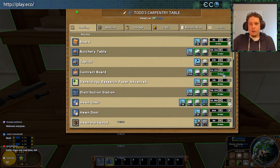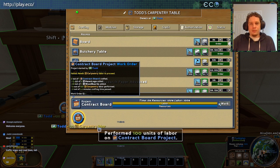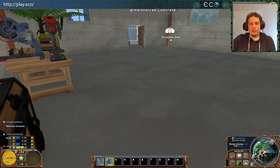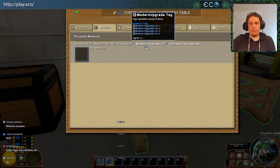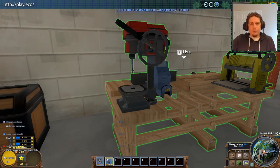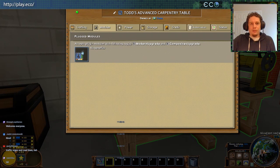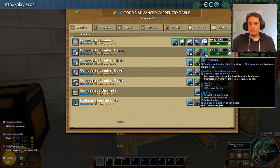I'll go ahead and start something — we'll do a contract board, maybe help some people with some work parties. I order that, it already knows I have the resources, and then I'll add the labor. We'll talk about that more later, but we've kind of hinted that we have a labor system coming. Then I'll move on to the advanced carpentry table. This one takes modern and composite. I'll open up my inventory and place my modern upgrade in. Same thing here: 40% reduction craft time, 40% reduction of resource cost. You see it has these same little green squares to represent it's being affected.